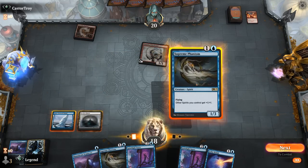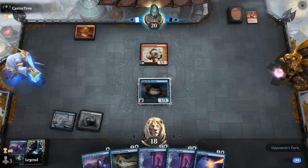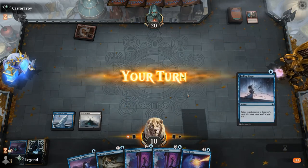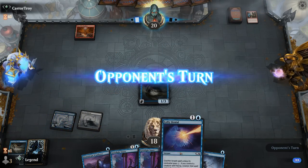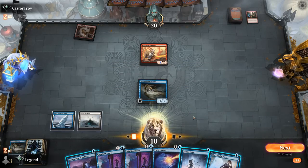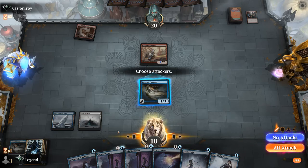Let's play Supreme Phantom first, and next turn we can see if we want to keep up a counter or add more to the board. We could see a burn spell plus Firebrand take out Phantom, in which case our Wanderer is more likely to stick around. And that's exactly what our opponent does — still missing a land drop. Let's play another Phantom. Next turn we can pass with a bunch of counterspells up, ideally picking up a land to add a bit more pressure.